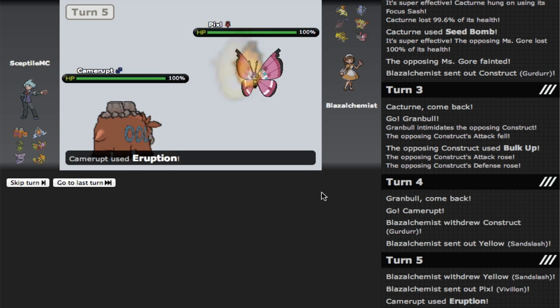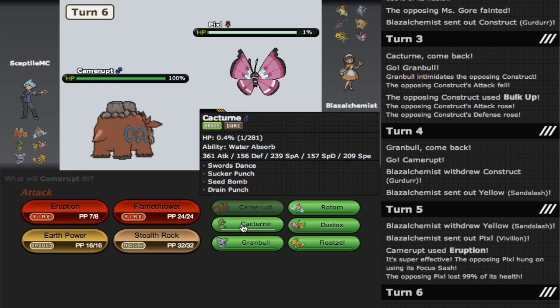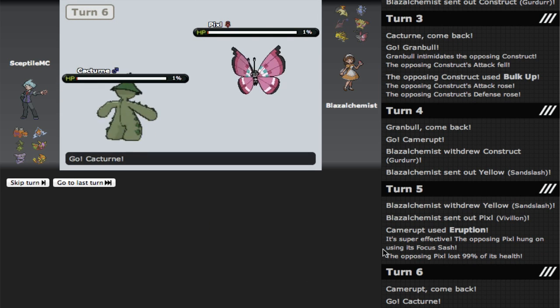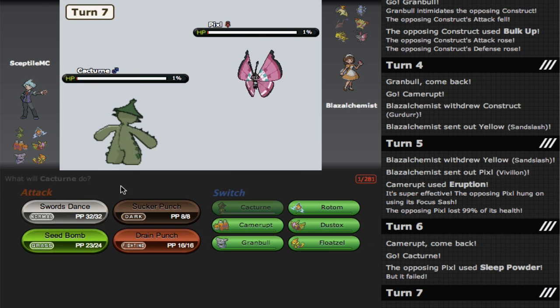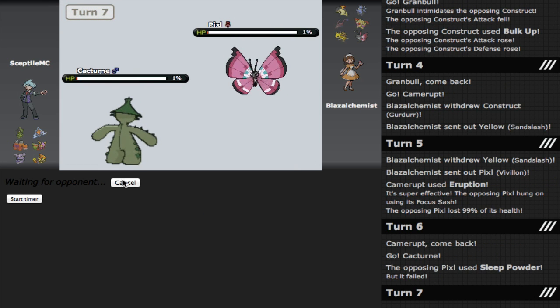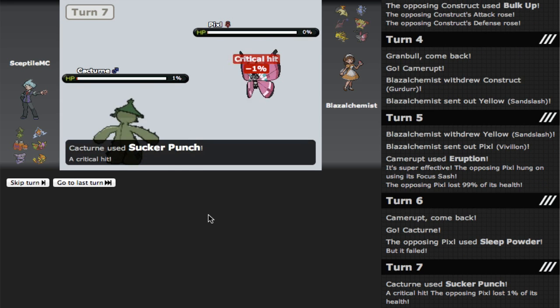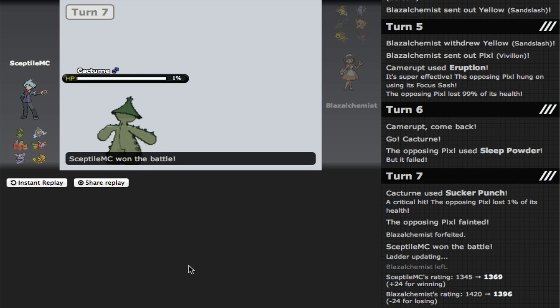Vivillon's coming in close to taking that hit — he's going to Sleep Powder though. I go into Cacturne, predicting the Sleep Powder. It's already almost dead. If it didn't work, it didn't work — but it did work in this case. So I'm going to Sucker Punch here and take out the Vivillon. Two kills to Cacturne and he forfeits.